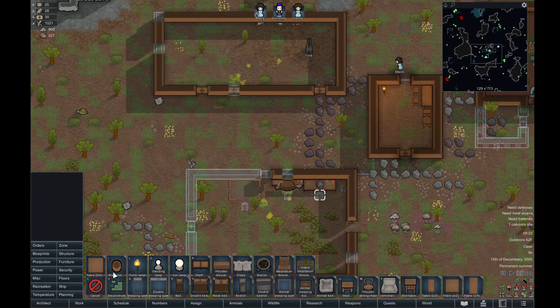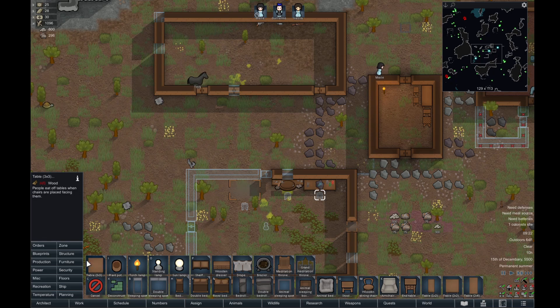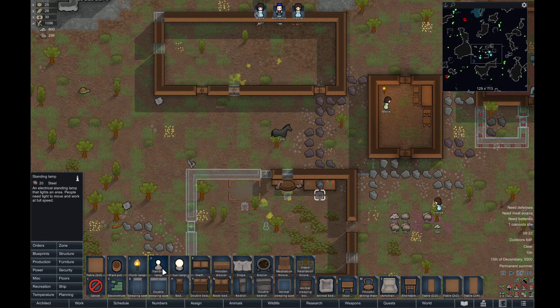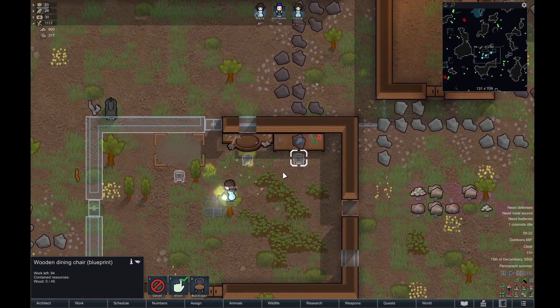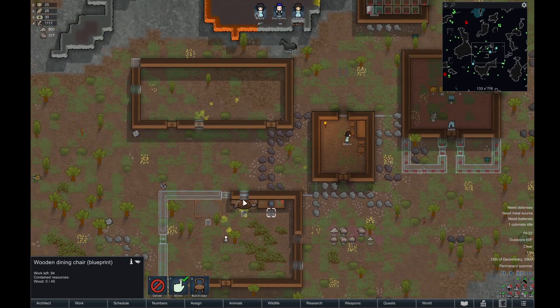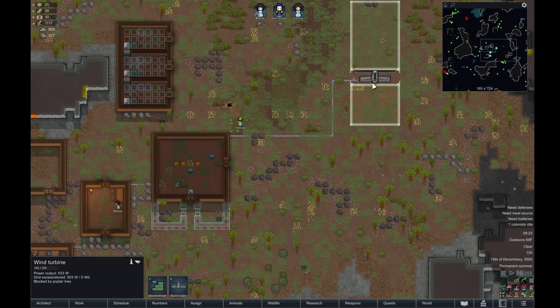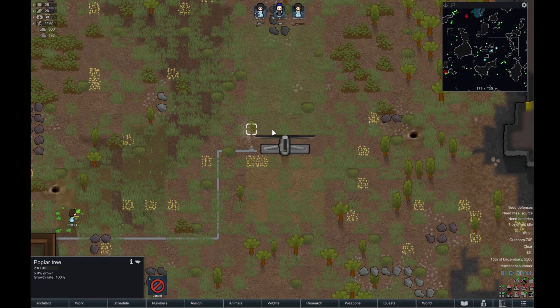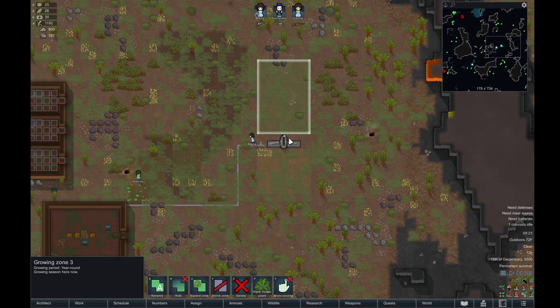I'm also going to want to make sure this area is all very well lit. Lamps are in furniture, and they only take 20 steel to make — they don't take any components, which is great. She botched that construction, so she'll have to do it again. It'll automatically connect to the nearest source of energy, and it is on. You can see it is being powered because our windmill that we got up last video is up and running.